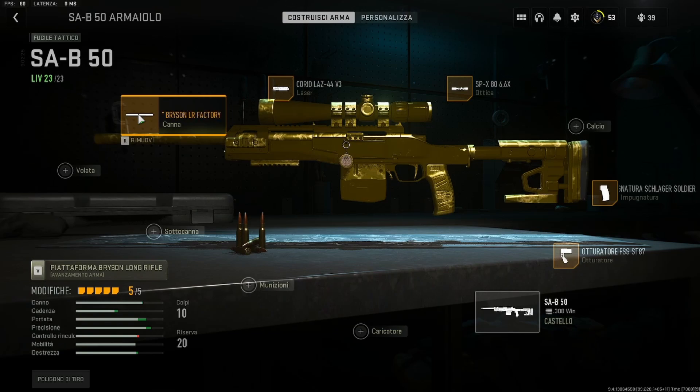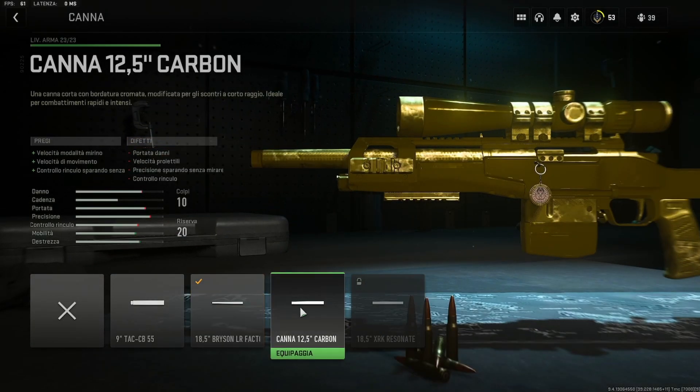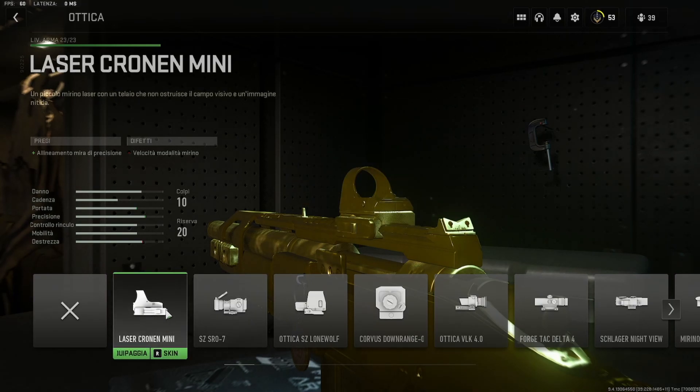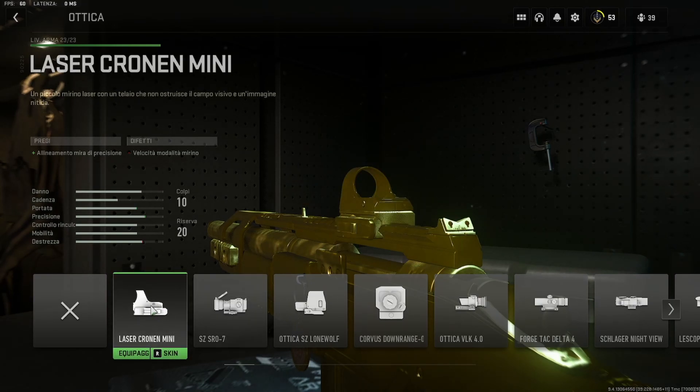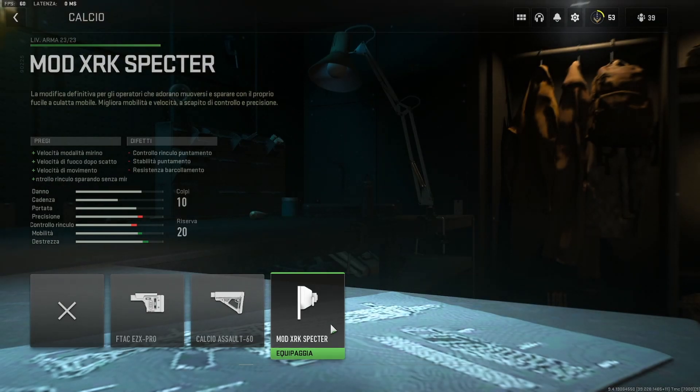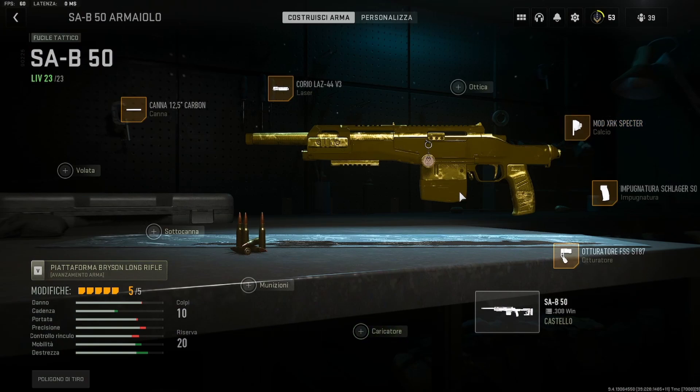Ci sono delle alternative sull'SAB50: puntare tutto sulla maneggevolezza e avere praticamente un'arma a corto raggio, pronta per tutte le stanzette. Questo si fa mettendo la canna corta, eventualmente togliendo completamente l'ottica o mettendo un Red Dot. L'alternativa è mettere nel calcio il mod Spectre, che aumenta ancora di più la mobilità, la destrezza, la velocità in modalità mirino e anche il controllo del rinculo sparando senza mirare — vi permette di essere molto precisi nel combattimento ravvicinato.